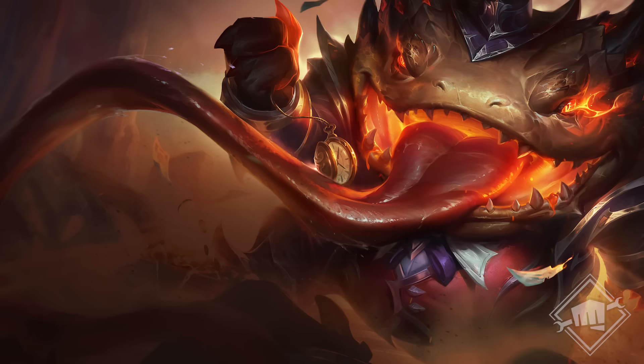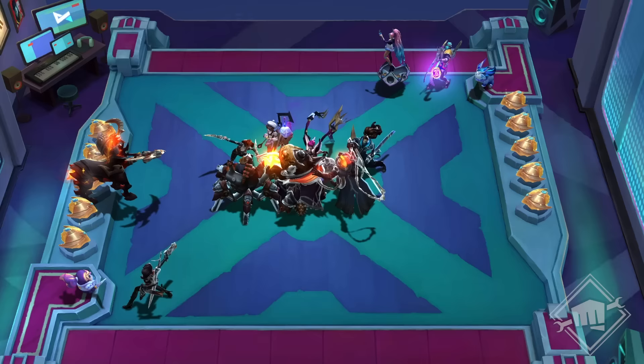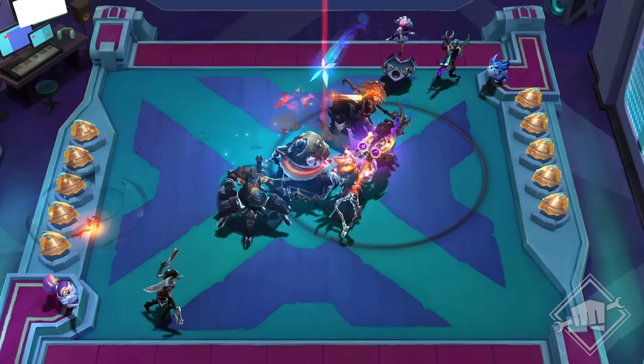My favorite trait this set is definitely the Country trait, which features our Desperado Band. Historically in TFT we've done a lot of really cool things with summon traits — we did Baron last set, Innovator in Set 6. I'm really excited for Country to join those ranks. With Country we have something called the Midnight Horse, which is Hecarim. When your champions get lower on health, Hecarim will ride in and save the day — operating a little bit like Galio from Set 4.